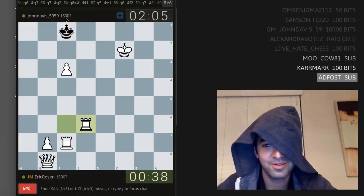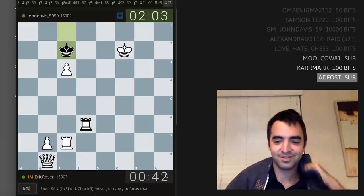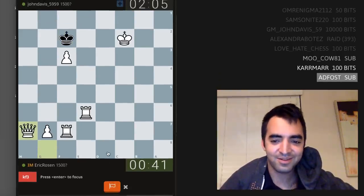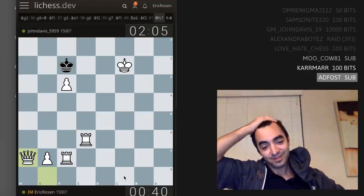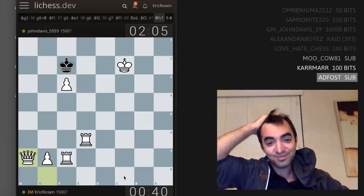King e1, g6, king f2, g7, king f1, rook e6. King e2, king f1 — oh my gosh, I think I resign. King f2 — I resign, that's too difficult. I was typing king f3. Good game, good game! John Davis, black resigned, white is victorious. Oh my gosh.